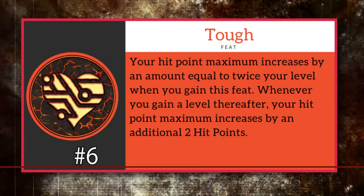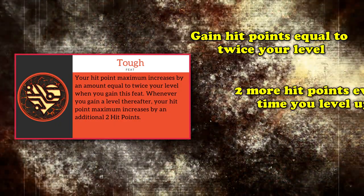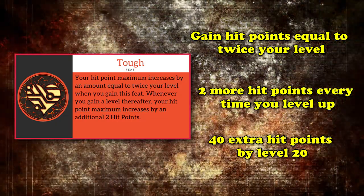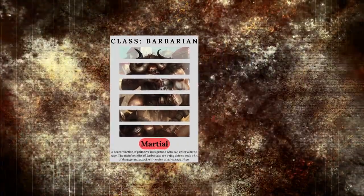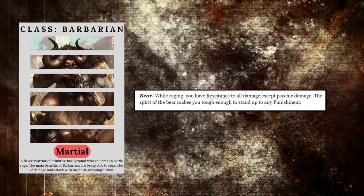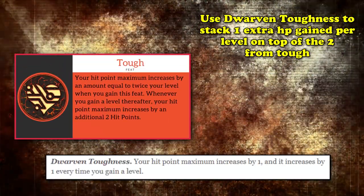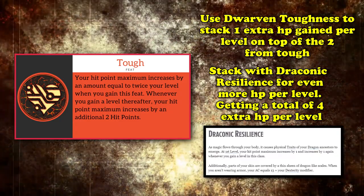Coming in at number 6, we have Tough. This is another simple feat that does nothing but increase the amount of hit points you have. You gain extra hit points equal to twice your level and an additional 2 hit points every time you level up, granting you a total of 40 extra hit points by the time you reach level 20, which is a sizable difference for any character. This increase can work wonders for your frontline allies, as Tough allows them to take more punishment before going down. Taking this feat as a barbarian is especially strong, since they can already halve the damage of bludgeoning, piercing, and slashing damage by default whenever they enter rage. And if you're a Bear Totem Warrior barbarian, you can become an absolute tank in terms of taking damage, since you would resist every damage type in the game except for psychic damage. You can also combine this feat with the Hill Dwarf's Dwarven Toughness feature, which allows them to gain one extra hit point whenever they level up, or even the Draconic Sorcerer's Draconic Resilience feature, which does the same thing, for a huge boost of hit points per level.